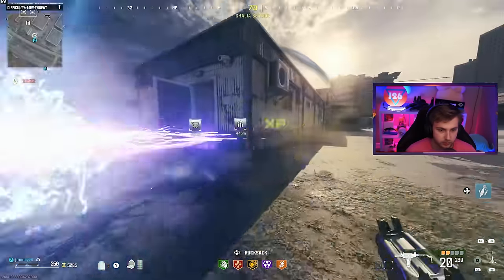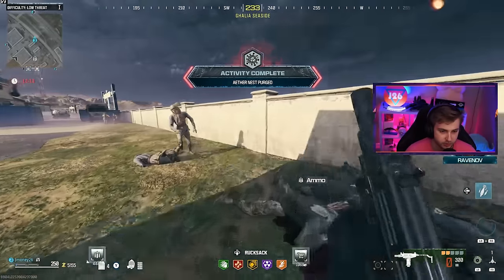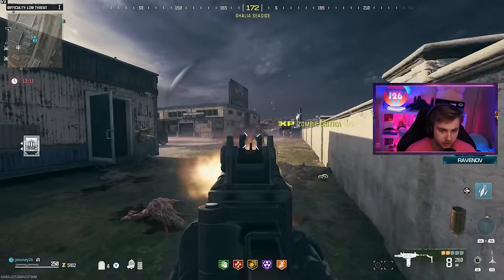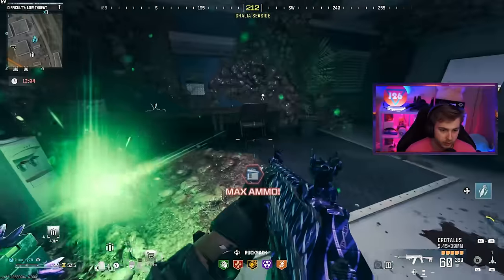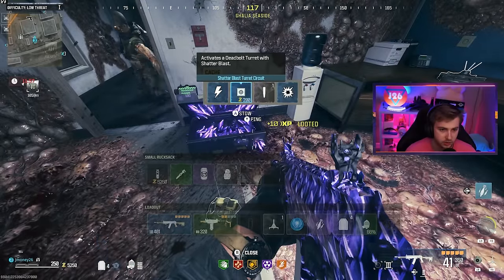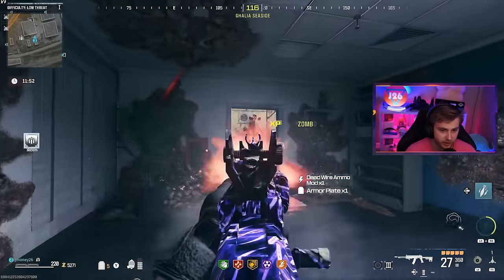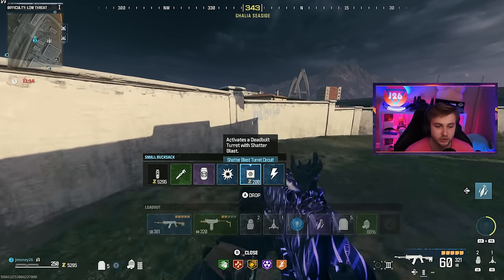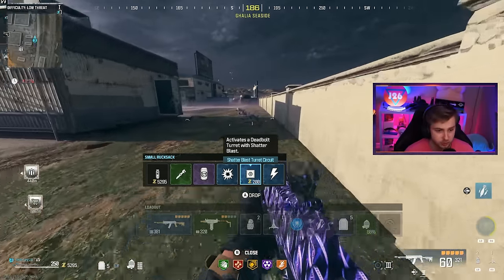Let me throw that down — I think we just need like one more cyst. There it is. Those are all broken, and the zombies will still stay after you break the cysts — they won't disappear like with the crystal event. You get a nice little max ammo and also one of these chests. I have a circuit — it's a shatter blast turret circuit, so the turret would just have shatter blast on it, which is pretty cool.